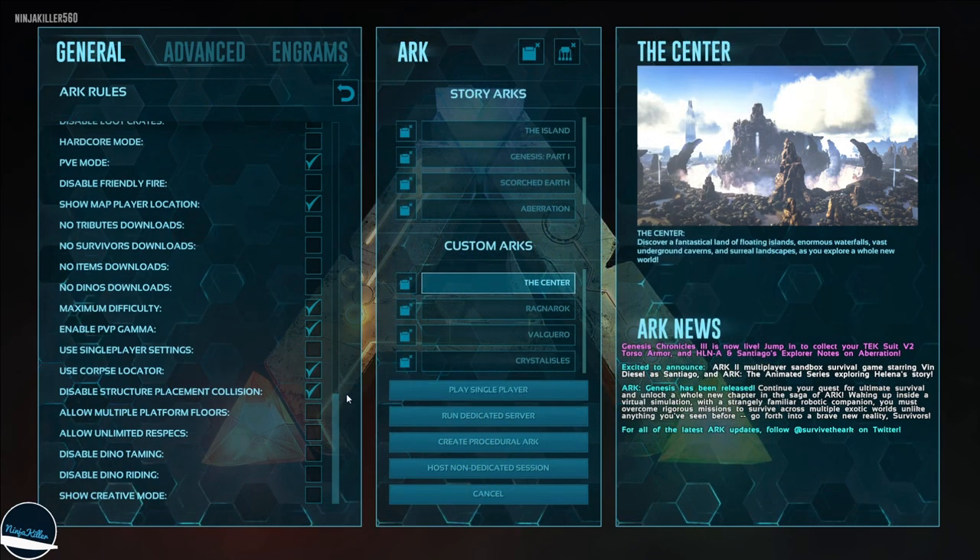Next, enable structure placement collision — this allows you to clip structures into the terrain, making it a lot easier to build on areas that aren't super flat. Then enable allow unlimited respecs: there's a potion called mind wipe that resets all your engrams and levels. Without this ticked you can only mind wipe once, but with it ticked you can mind wipe whenever and however many times you want.